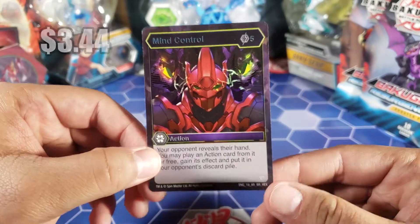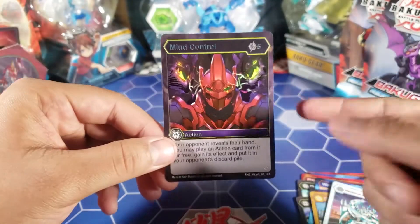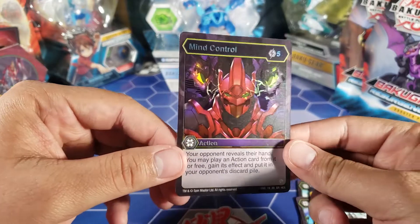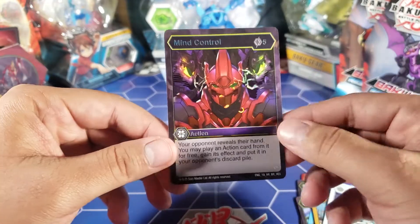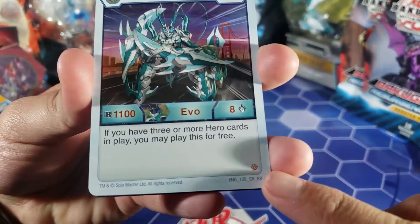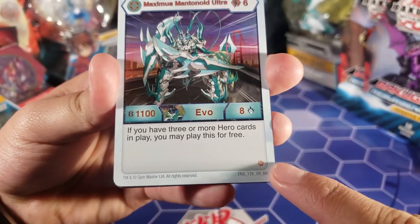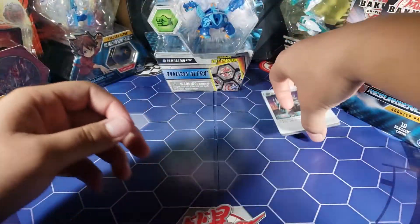I think this last card is an awesome rare — it's a Hex, which is like the shiny version. I think that's just below Bakugan Elite, so this is pretty good. These are my first ever cards from this set and I noticed they have a little symbol right here — each set has its own symbol.